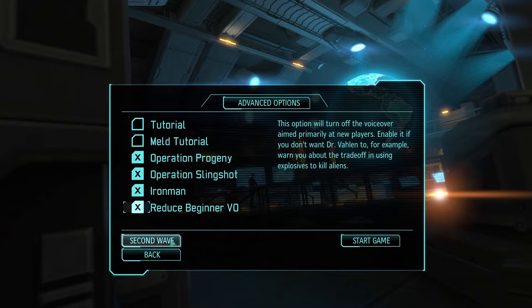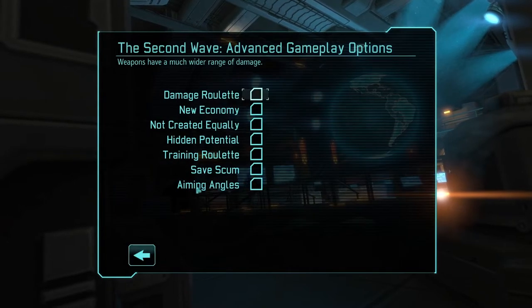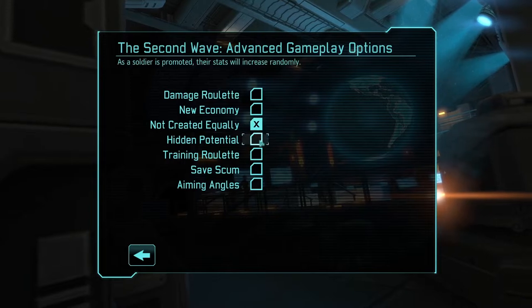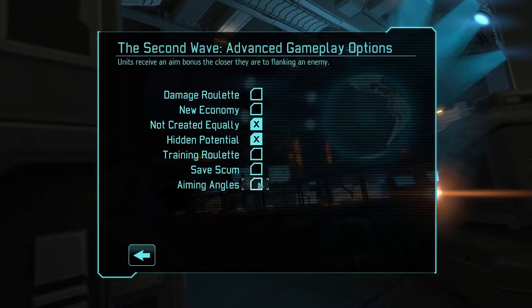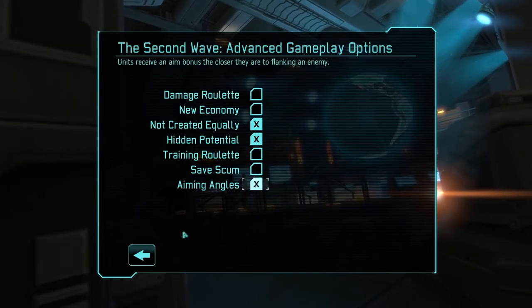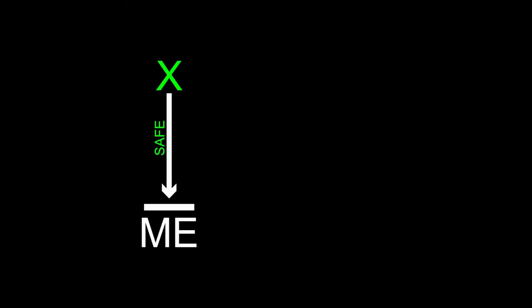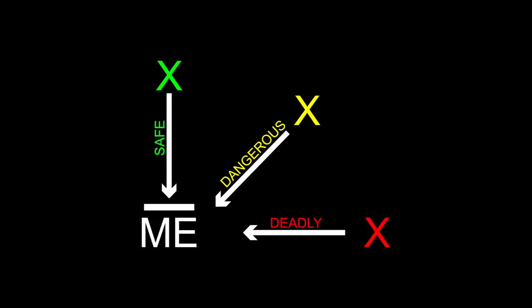Soldiers aren't perfect, nor are they predictable. Not Created Equally will randomize the starting stats of each soldier, and Hidden Potential makes their stat increases from promotion random too. Finally, Aiming Angles will make cover and unit placement incredibly important — both my own soldiers and the enemies will get aim bonuses from flanking. While this can make killing aliens easier if I play carefully, if I'm caught off guard, it could have deadly consequences.